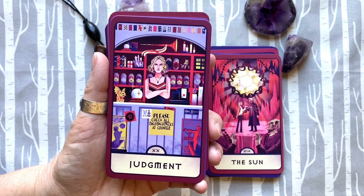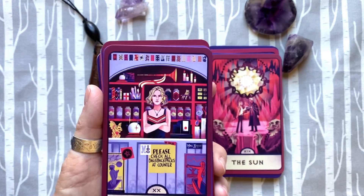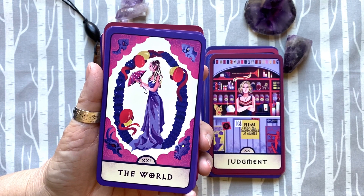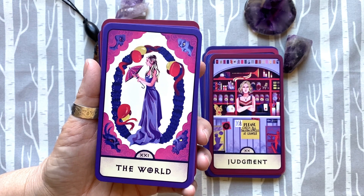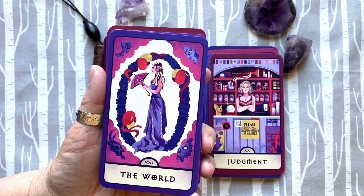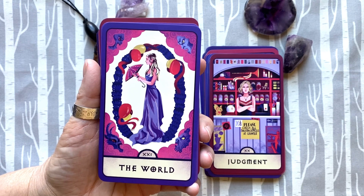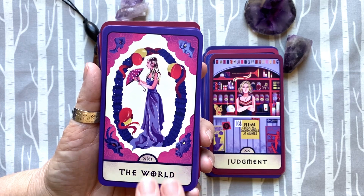Is there any more perfect for the Judgment card than Anya? Anya is my favorite character. This is early Anya — she becomes a little too judgmental later. The World is my favorite card. This is when she's awarded the class protector award by Jonathan — before Jonathan takes a turn. This was one of my favorite scenes in all of the series, when she gets this lighted umbrella. I love it so much.